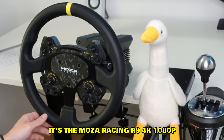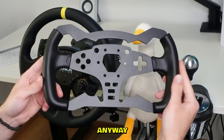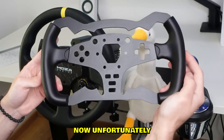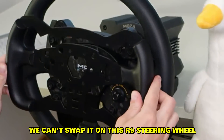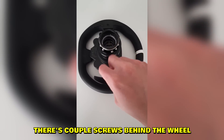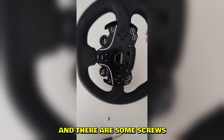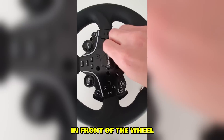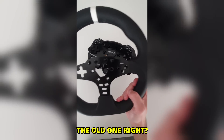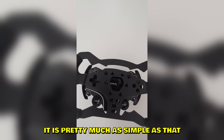This is my current wheel, the Moza R9 4K 1080p full force feedback steering wheel. We have the F1 steering wheel today and we're going to try to swap it on. Unfortunately we can't swap it on the R9, we have to use the R5 steering wheel. You remove all the bolts — there are screws behind the wheel and six big screws in front of the wheel which you unscrew. Then you can take part of the old wheel off and swap in the F1 steering wheel. It's pretty much as simple as that.